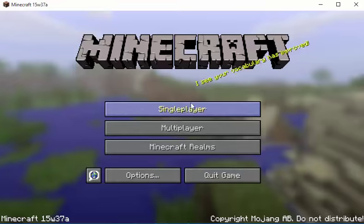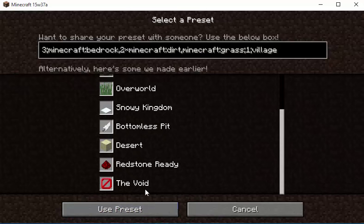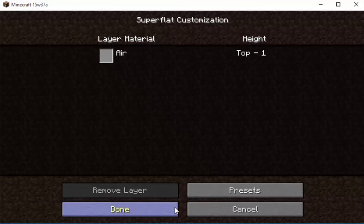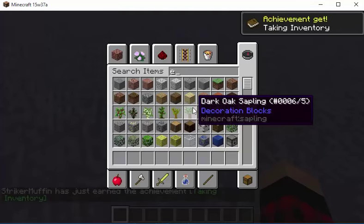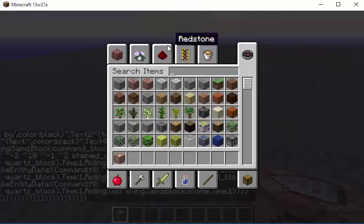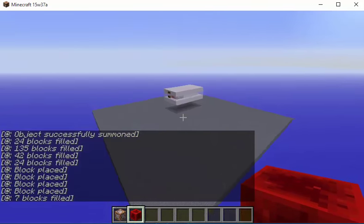I'm just going to get into a new world and create one right now. You're going to create this — you're going to find this, paste it on Pastebin to give yourself a command block, which you guys should all know how to do. Just place that — you'll find that in the description. I got this from Mr. Garrieto. Big thanks to him.